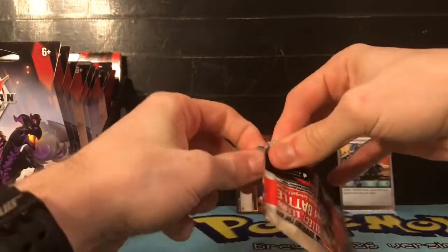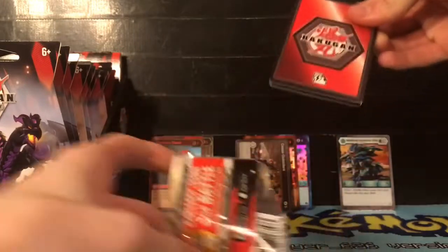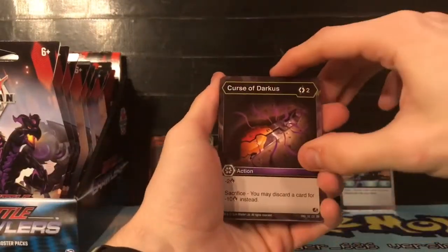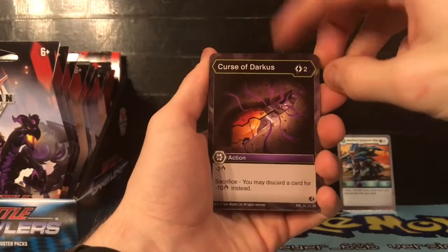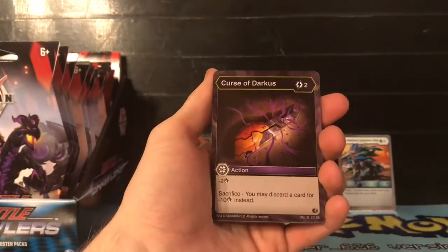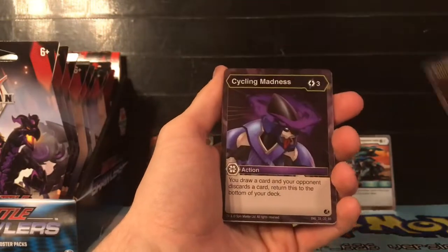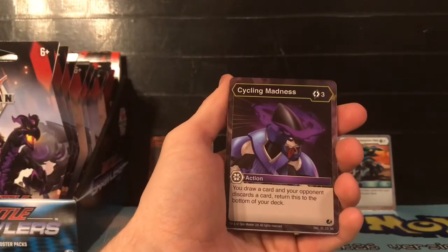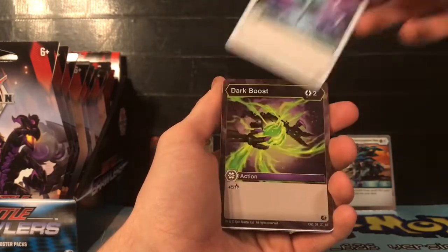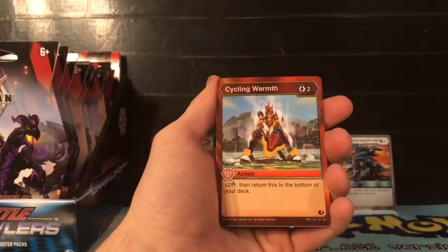Let's go ahead and get this one open. So we have Curse of Darkest - this is actually a really good card. For two energies, minus two damage, or if you discard a card you minus 10 damage off of your opponent - that could save you quite a bit. Then we have Cycling Madness, Thundersword, Dark Boost, Whiteout again, and Cycling Warmth - we're getting a lot of Cycling Warmth.